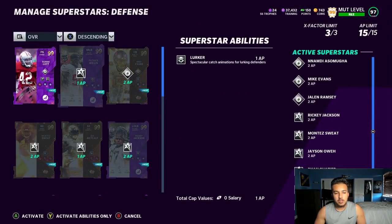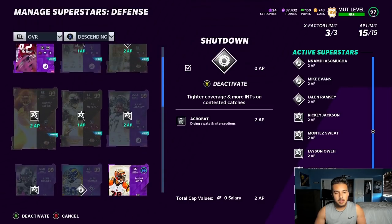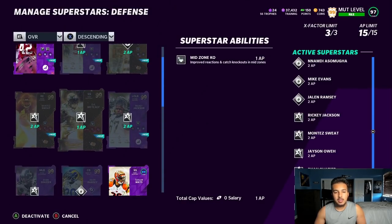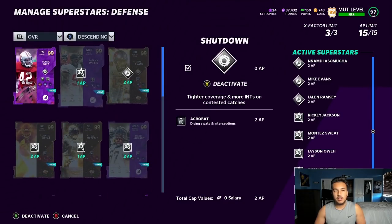On defense we are going to be rocking two lurkers. We're going to be running Giants defense — lurker number one and lurker number two, acrobats, mid zone KOs, and one mid zone KO on DK and Red. Ricky Jackson, Jason OA, and then Montez Sweat will have El Toros.